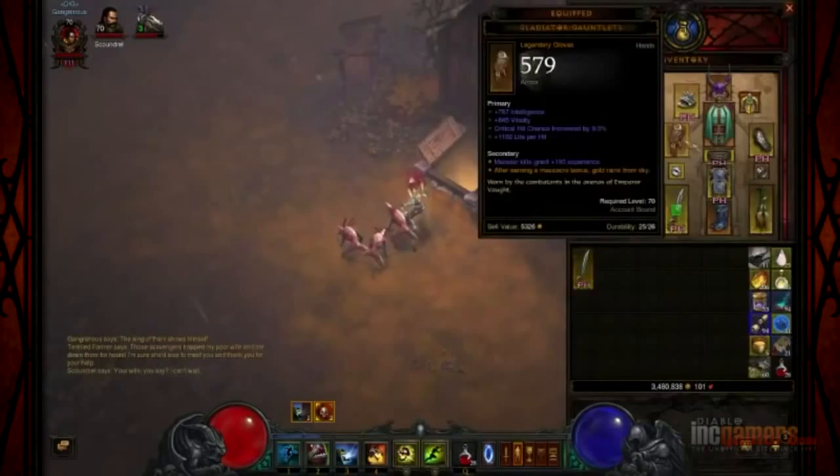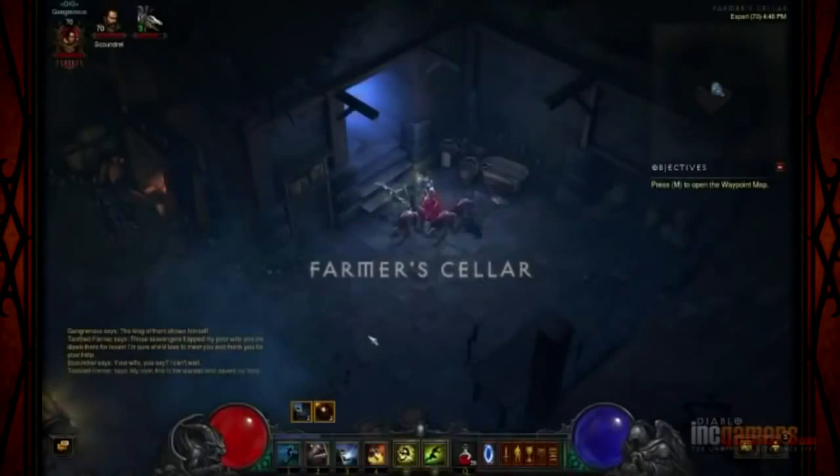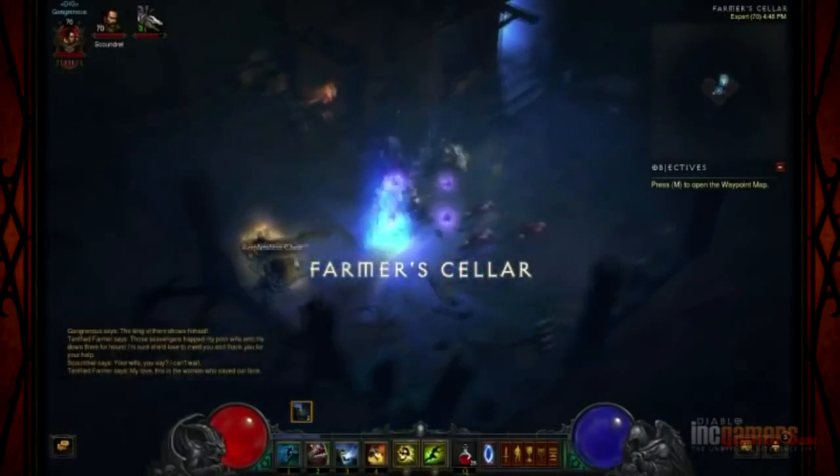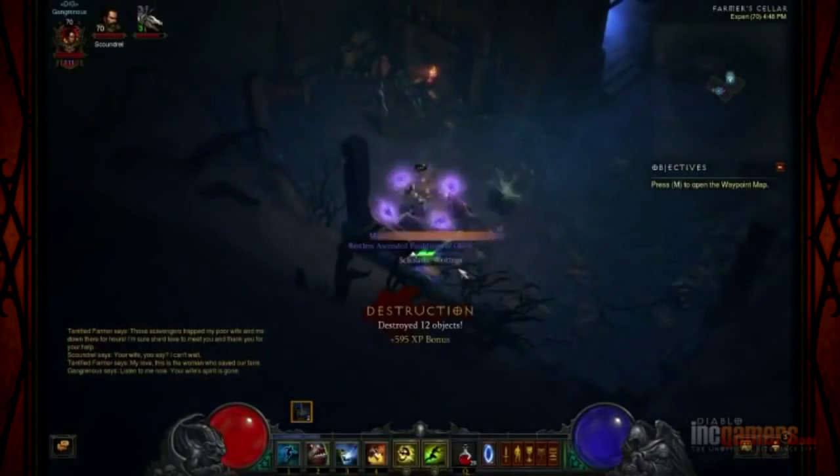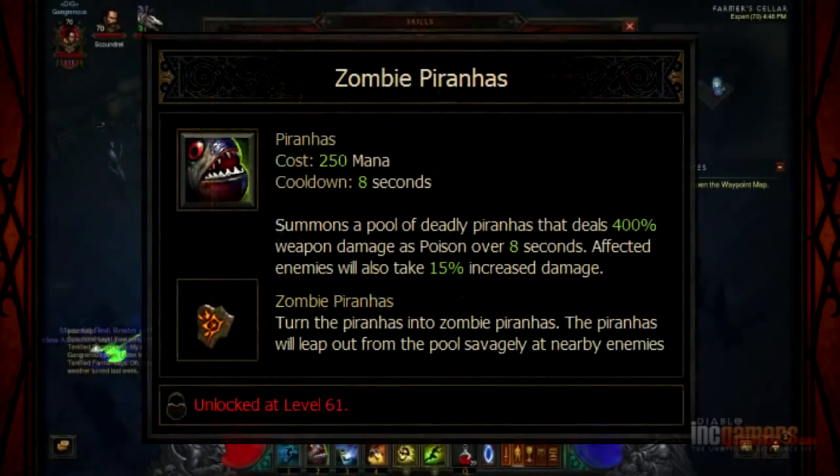That huge gold spill, by the way, is from this mod on Gladiator Gauntlets, which is very, very fun. Highly recommended. Spending chests - not what they once were. Okay, we'll try the next one out here.